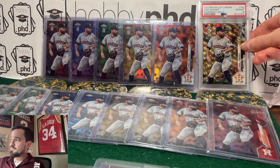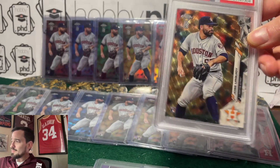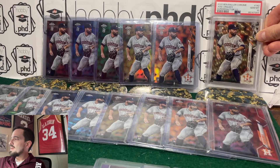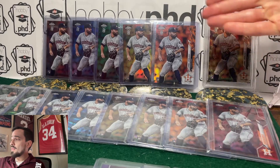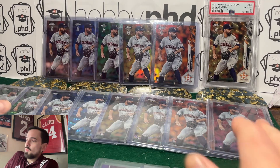It really ramped up when I found the Superfractor online. I bought it on eBay for like $80 or something. Now all I need for the Ben Baller rainbow is the red refractor and I'll have that one complete. This other rainbow is a little bit more work to do.